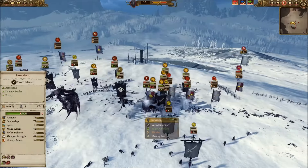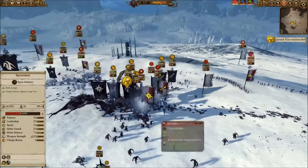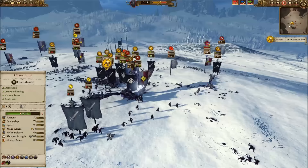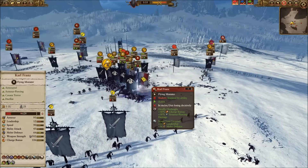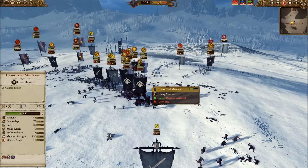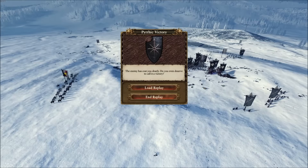Karl Franz lands and comes down into the melee. I triple charge him with flying units, and as you can see that does pretty good damage. He avoids the second hit but eats the first and the third, and very quickly finds himself out of life and out of the fight — drawing a concession from my opponent.